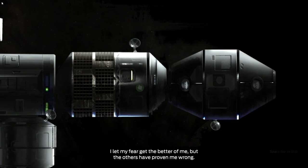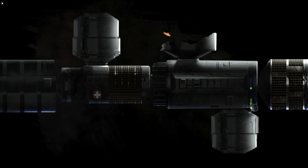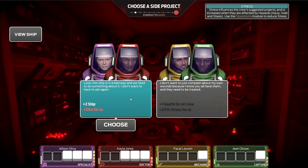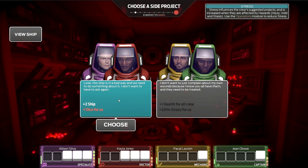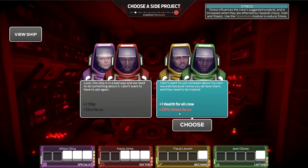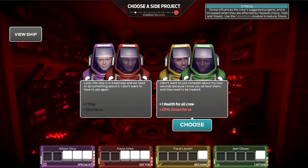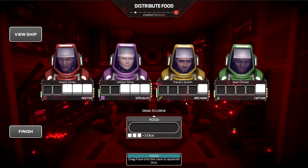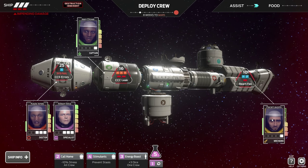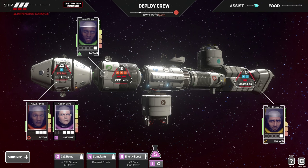The crew has come together and we might actually have a chance — well, probably not, but that's okay. For our event choice, we can gain two ship health but two crew lose a die, or the crew earns one extra health at the cost of some stress. I prefer nobody loses a die, so I go with the health option. We have no food, so everyone is stuck with only one die each. Then next turn reveals a lot of damage — we have to make some tough choices.